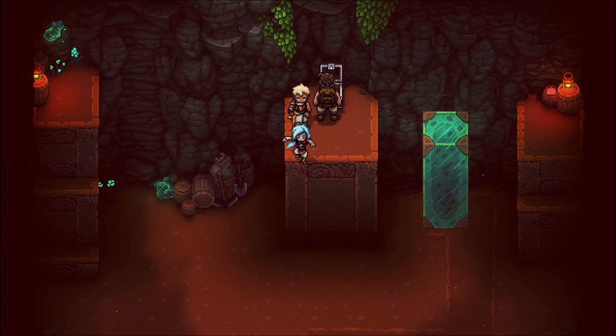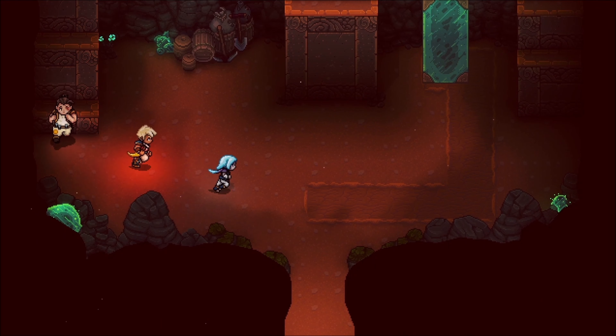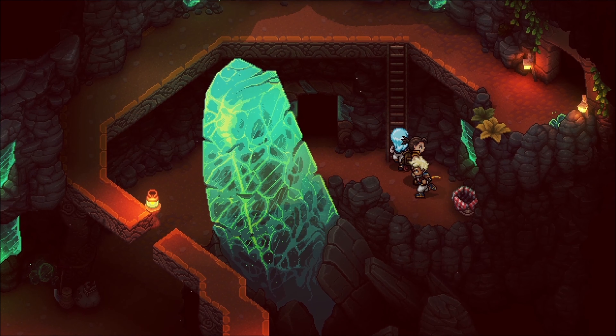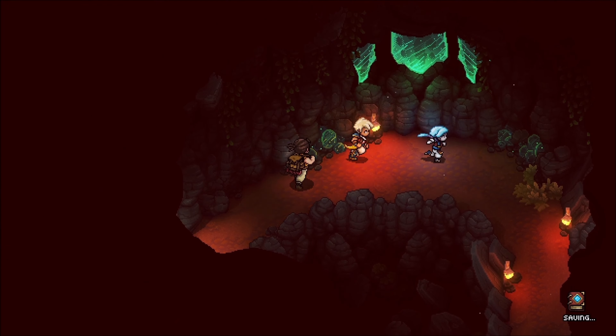That merchant is the one running the hidden market in the port town of Brisk. This item is very much necessary in order to get access to the wares or even to be welcome at the hidden market. So now we have one of the most important things needed to get access to this place.